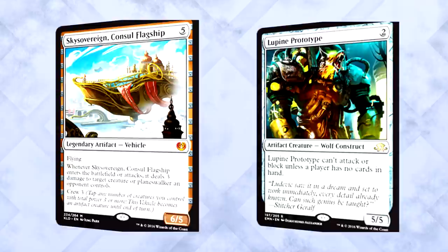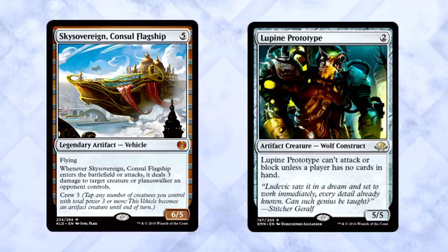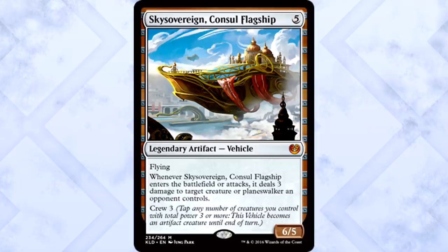The flagship is actually quite strong. Lupine Prototype can crew it just by itself — it's a dangerous prospect, but it's true. Some things to keep in mind: Sky Sovereign does not start out as a creature, which means it cannot be your commander. Second, there's a reason this has to have crew to activate. A 5 mana with no color requirements, 6/5 with flying and bolt to a creature or planeswalker on entry or attack is stupidly, outrageously powerful. I wouldn't be surprised to see this card in standard at some point.